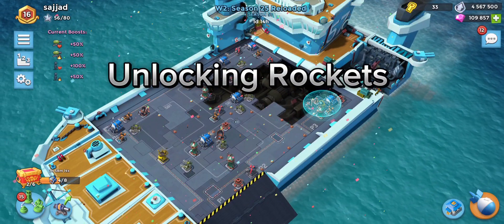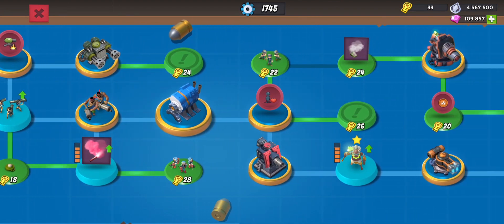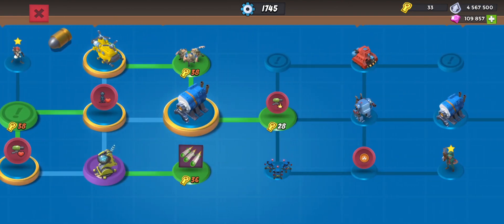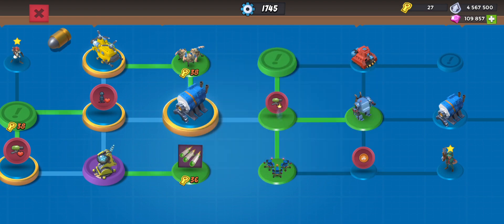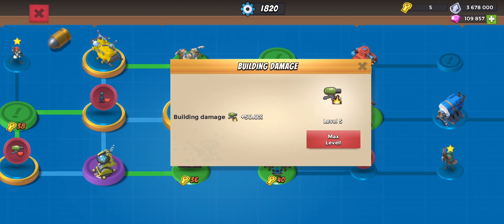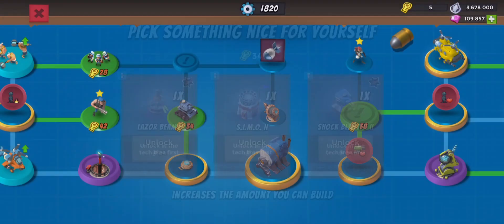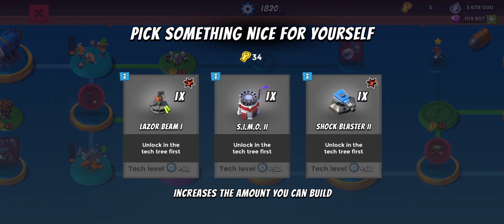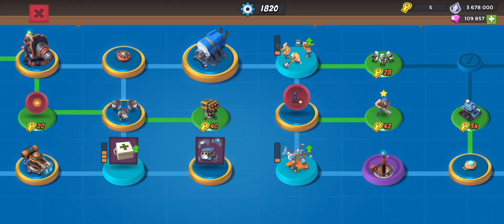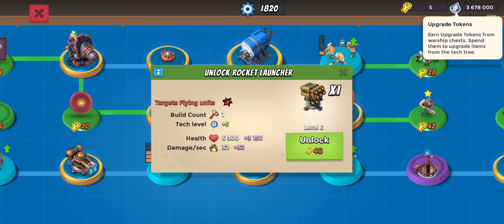Welcome back guys to another Boom Beach video. Today we have two chests to collect and in terms of the tech tree we're going to unlock the building damage, which is going to be pretty good. Let's max it out. Now that we have 100% building damage, instead of going straight to the blaster we should go back and get the rockets - we'll be able to grab a couple with almost four million upgrade tokens right now.